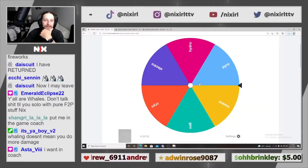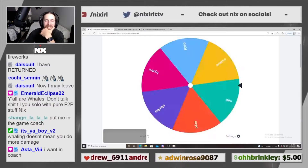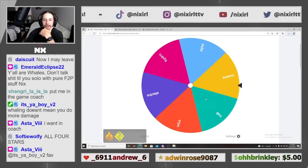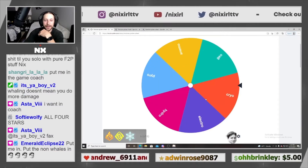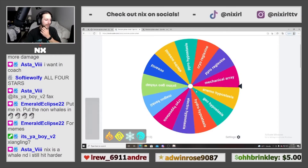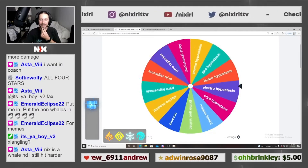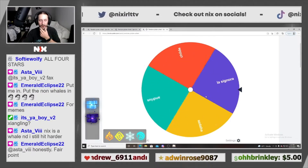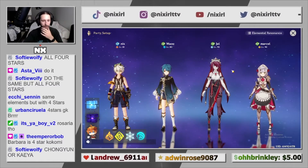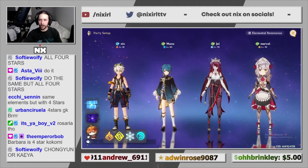Third and final time — can we go undefeated? Four elements: Pyro, Geo, Cryo, and Hydro. Same squad elements again. Cryo Hypostasis and Electro Hypostasis as our world bosses, and Tartaglia again as the domain boss. Four-star challenge version this time around — Benny, Xinqiu, Rosaria, and Noelle. Let's get it — third and final round, fight!